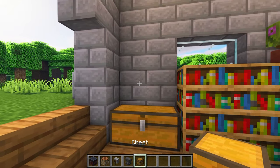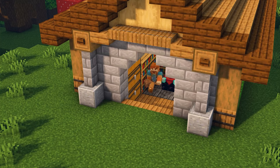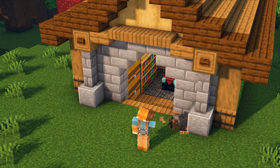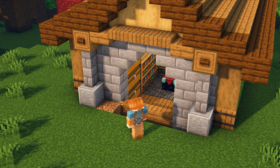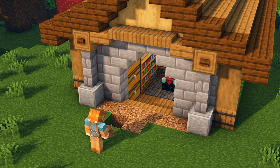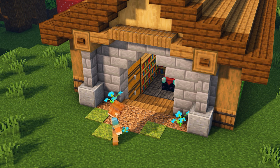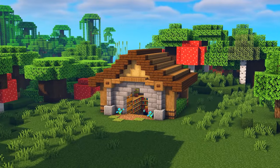Fill the other wall with four rows of double chests. To make the build look a bit more finished, you can add some coarse dirt around the entrance. Add a bit of color using moss carpet and flowers.